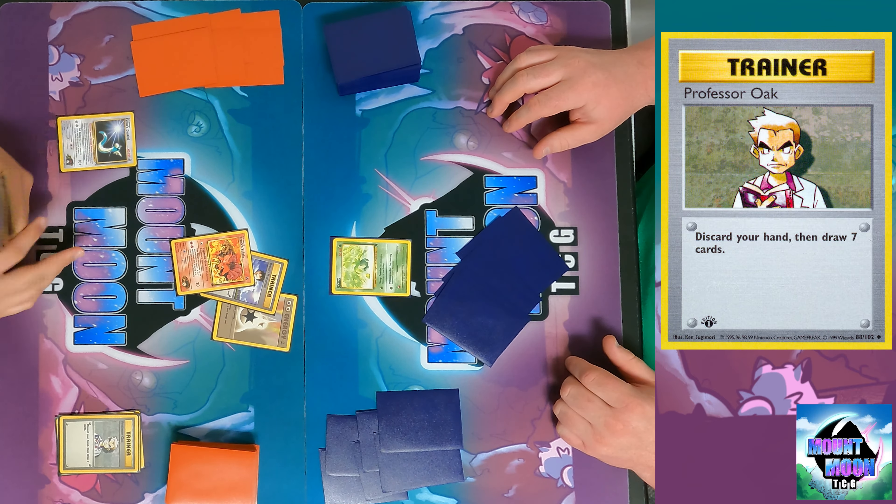Then I play the stadium card Narrow Gym, which says each player can only have up to four bench Pokemon instead of five. Then Hypnotic Gaze to put you to sleep — and you stay asleep.